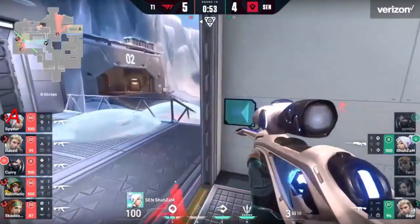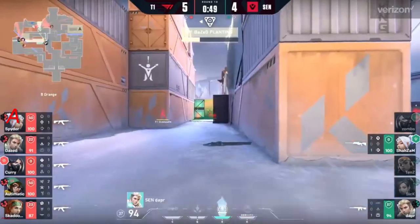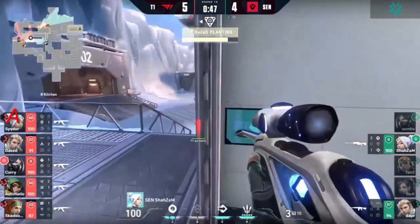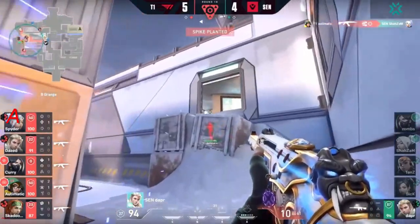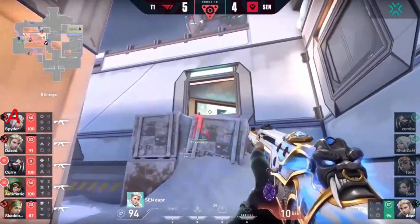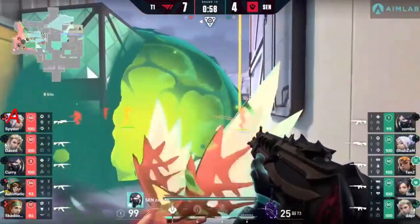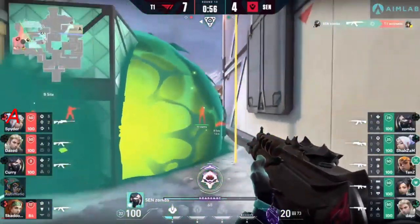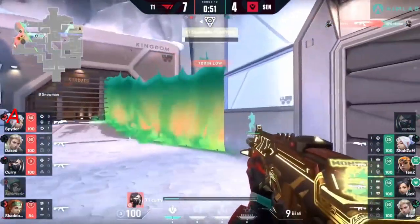T1 is on the hunt through the back side of the defensive spot — a lot of them there as well. Very difficult for shazam to get away. For the first time for T1 — trying to make plays around the kitchen — a flawless for these four Sentinels. They have everybody alive. Here we go — hunter's fury coming through from daze. Automatic gets killed, so not a great start, but at least going to be a trade.